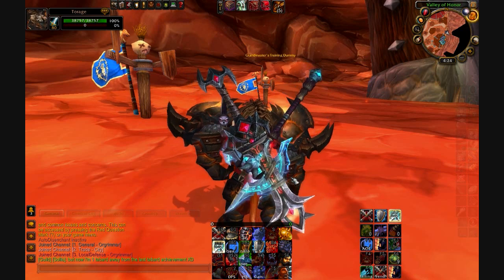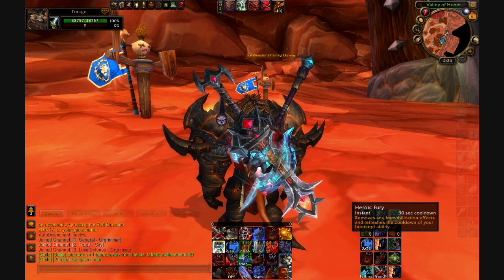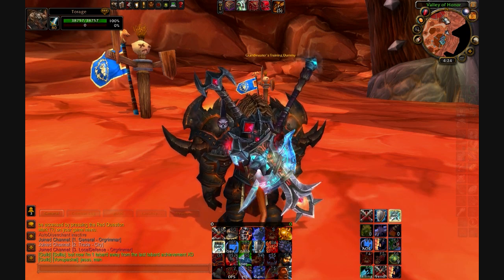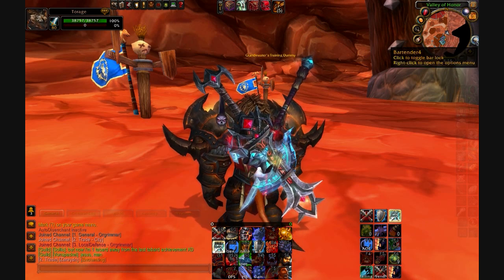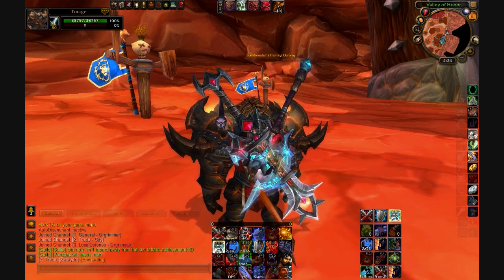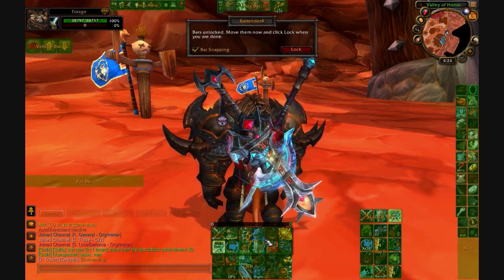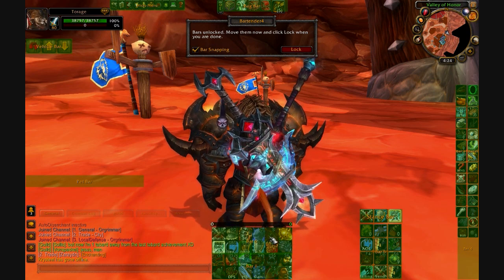Going down the list of add-ons, the most noticeable one would be Bartender. That's the add-on that lets me move my bars and customize them around. When you have an add-on it'll show up around the mini-map. You can click it, it'll highlight green, and you can move bars around and place them wherever you want.